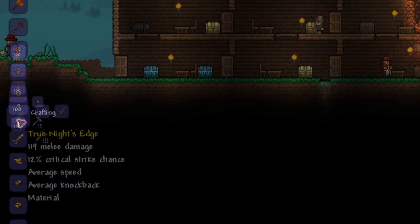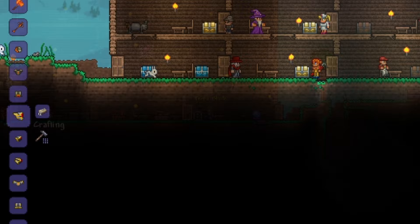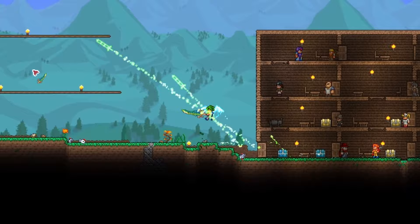Combine the Night's Edge with a Broken Hero Sword for the True Night's Edge. Now finally, combine the two true swords into the Terra Blade — the legendary sword of Terraria. Congratulations! Upon your first craft of the Terra Blade, you get a nice little achievement too.